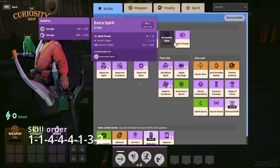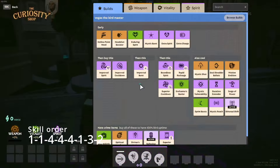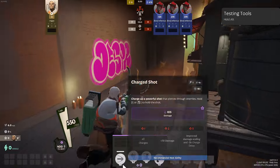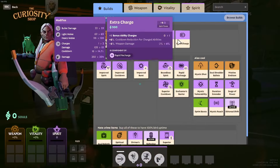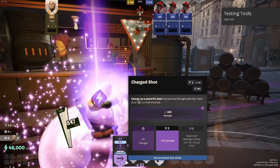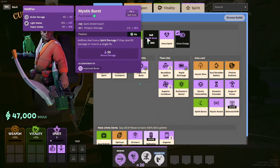These are your core items in lane — these are going to help you snowball really hard. I like to start off by putting my first three points into my Charge Shot and also buying extra charge as fast as possible. This will help you maximize your poke in lane, and Mystic Burst second.